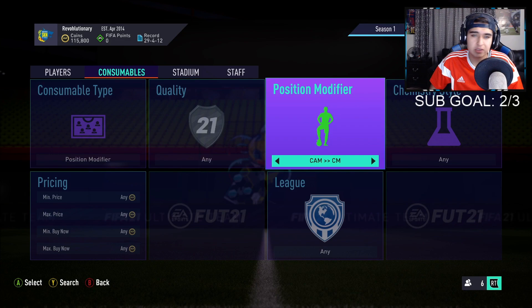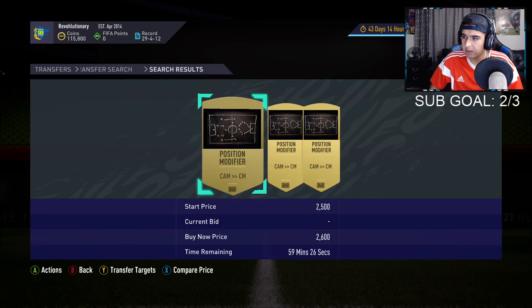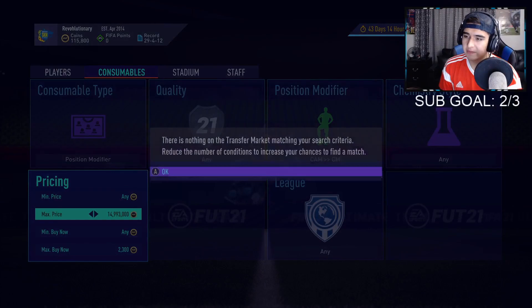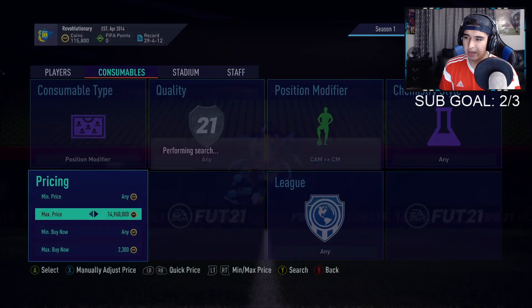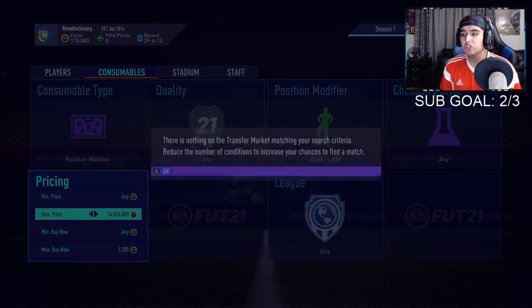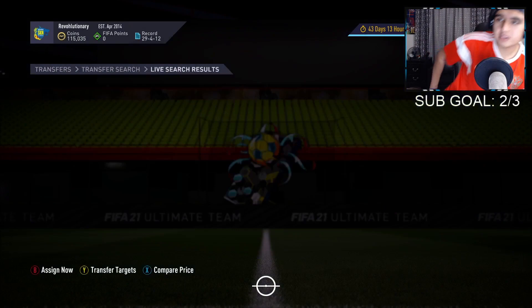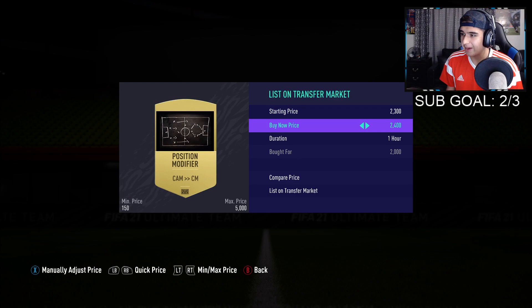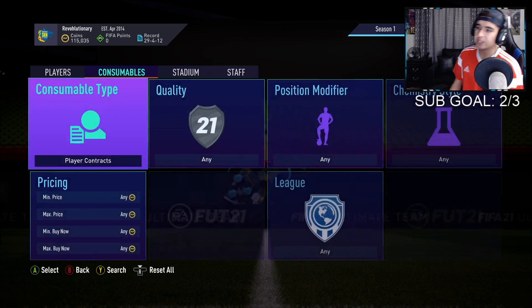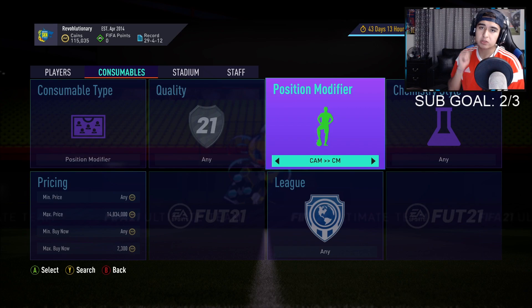Now we're going to stray away from the card filters and go to some position modifiers. The first one is CAM to center mid. The CAM to center mid sells for like 2700, so we're going to try to pick one up for 2300 and sell for 2600. Position modifiers pop up a lot but they're really hard to get because so many people have their eyes on them. We got one! There are a lot of people trying to make easy coins. Come Friday there'll be lots of newer players who won't check prices and just sell them cheap.